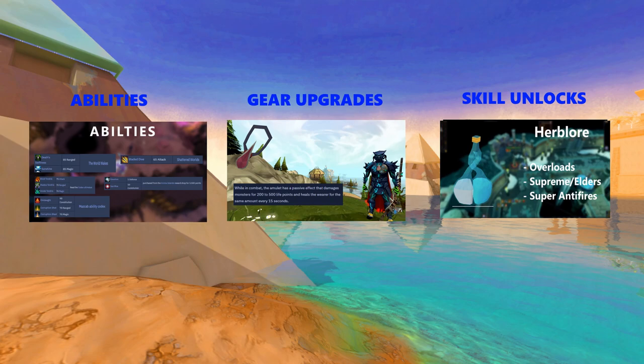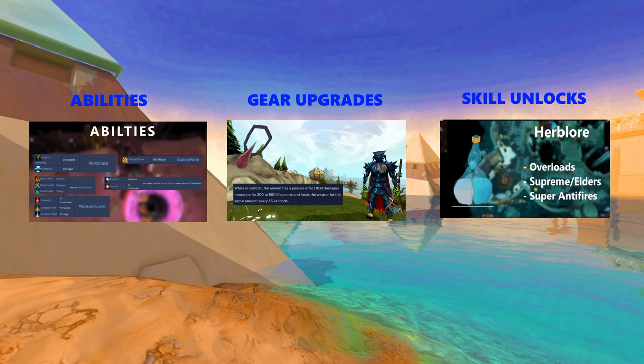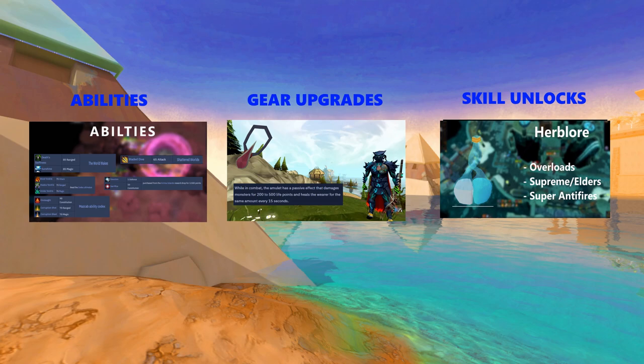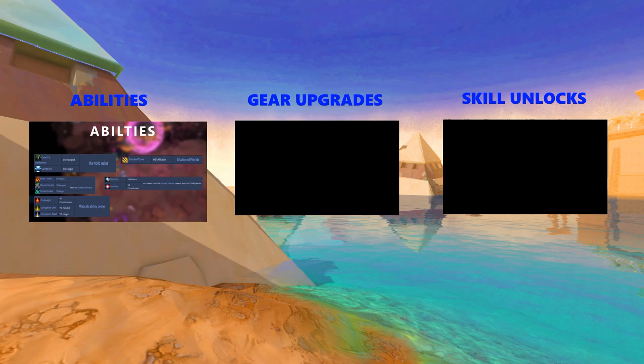In today's video we're going to go across some useful PVM unlocks. This is aimed at people that have done a bit of PVM, got a bit of money and a decent level, but want to progress to being able to do some higher level PVM or more solo level PVM. I've broken it down into three categories: abilities, gear upgrades and skill unlocks. It's not going to have any massively high level stuff, but there's also not going to be any really low level stuff — it's aimed at people trying to progress into decent level PVM.